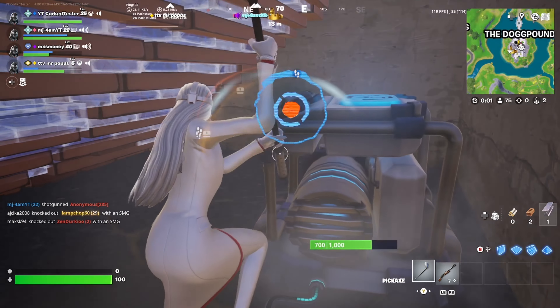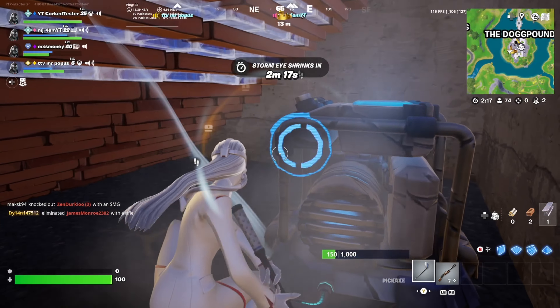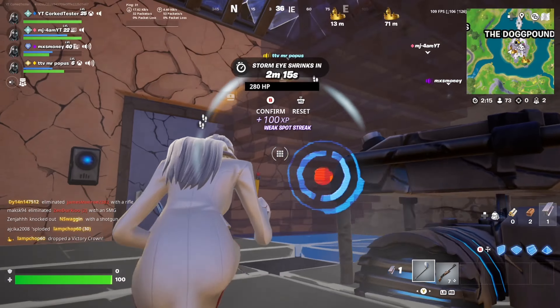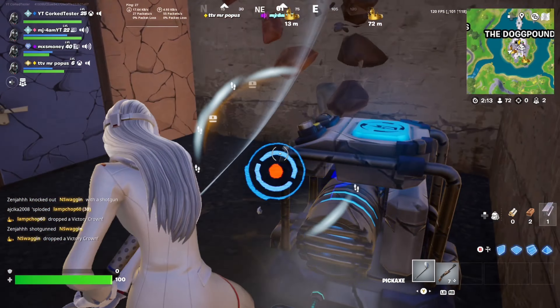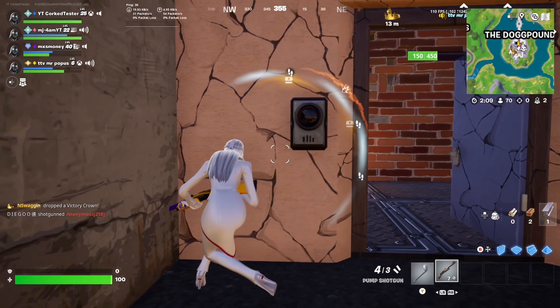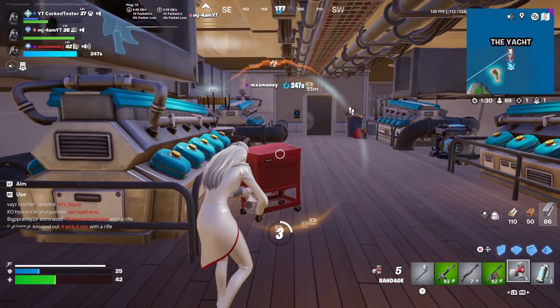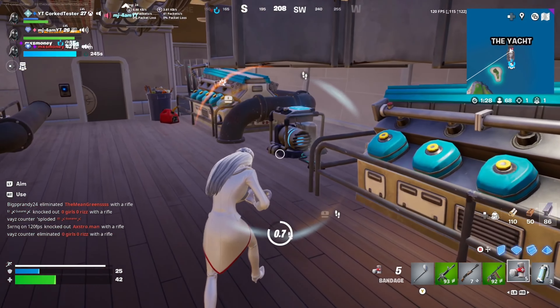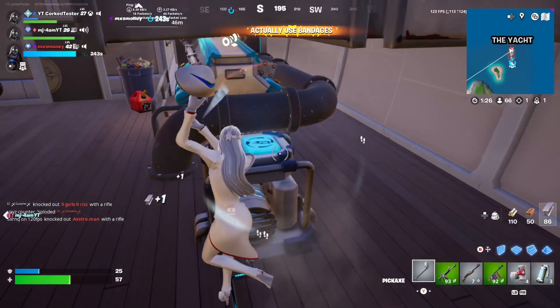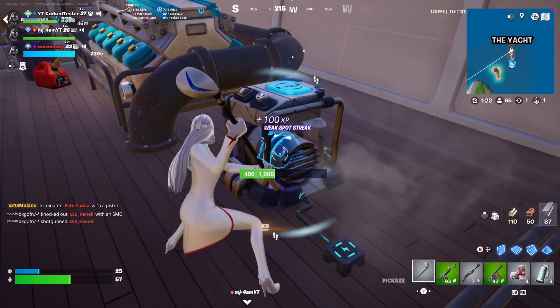One of the first most important things in Chapter 2 is this hidden generator in the Dog Pound. If you destroy this generator, it'll take out power to the entire facility — disabling security cameras, turrets, everything. As you can see when I walk out here, there is no more turret. This is also the same thing at the Yacht; there's a security generator there you can destroy to take out all of the power.